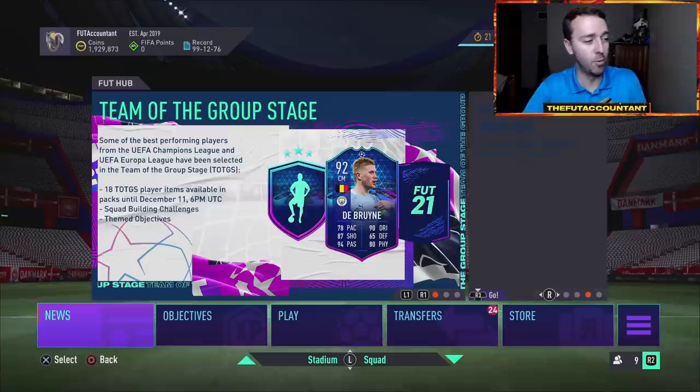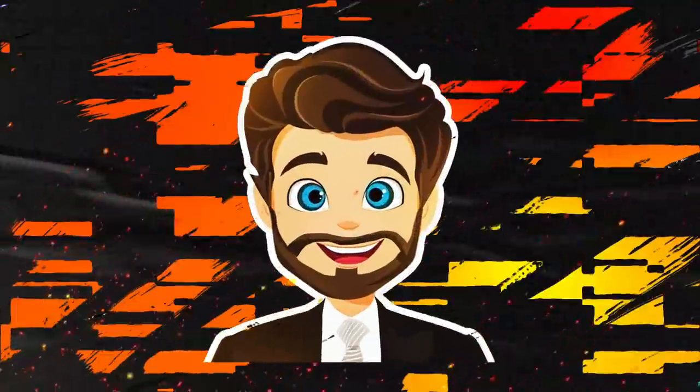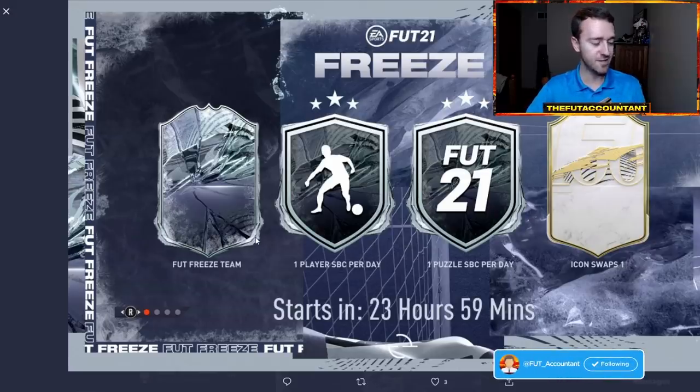First things first, I want to cover the promo that is coming today, and that is FIFA Ultimate Team Freeze. Let's take a look at the loading screen that was dropped earlier today. Now this loading screen has been removed, and we have another one behind it now telling us information about Icon Swaps. But this is the official card design, which I'm a huge fan of. That cracked ice look looks really, really dope to me with the ice around the edges. I love it.